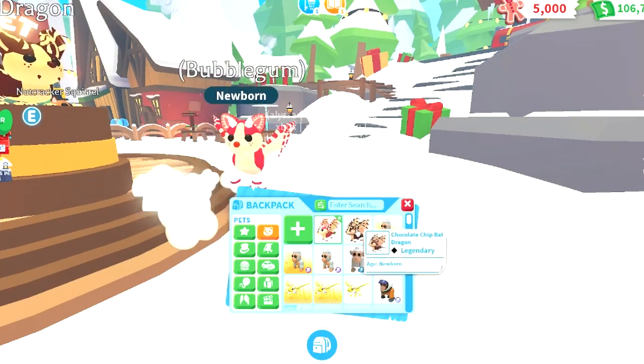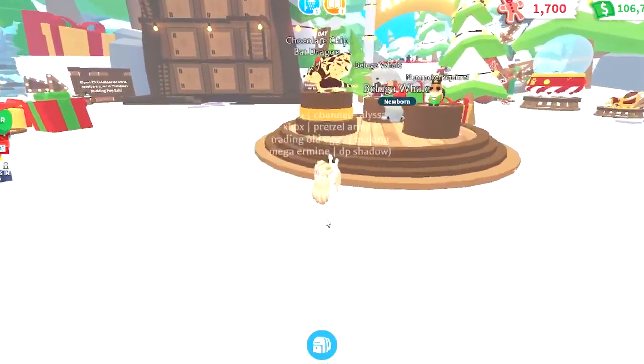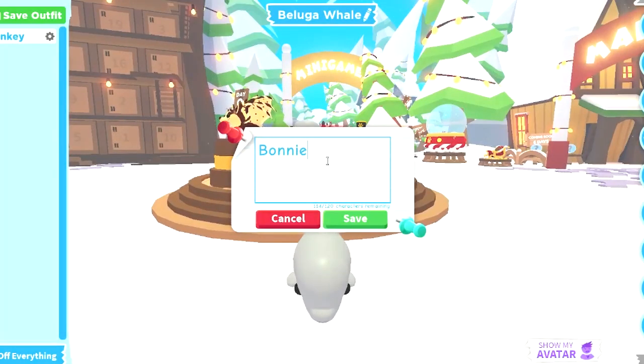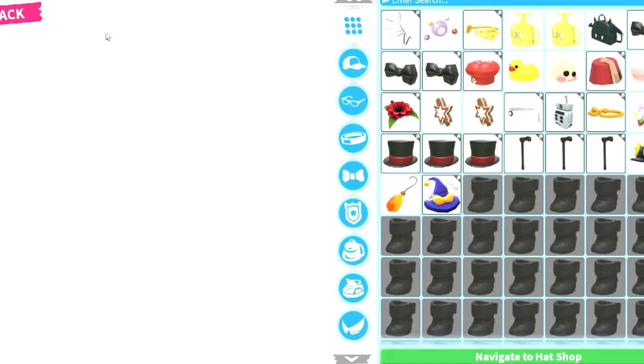I do have 5000 random gingerbread that I got from joining the server, so we're gonna spend that on this beluga whale. It's pretty cute — it reminds me of a manatee. I should name it 'Bastard the Beluga' but that's not very Roblox appropriate, so I'll go with Bonnie. His bald head needs a hat or something.